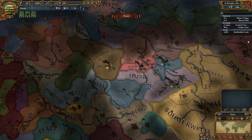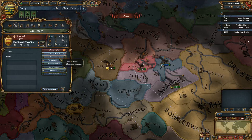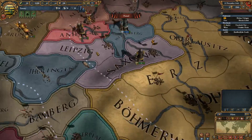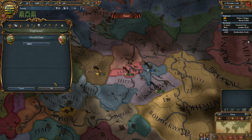I think I'm ready to go. I have two diplomats — I want to improve relations with Brunswick and form an alliance. Actually, I'm going to expand all this stuff. Let's go ahead and improve relations. At the same time, I think I will be fabricating a claim on Anhalt. Why not?